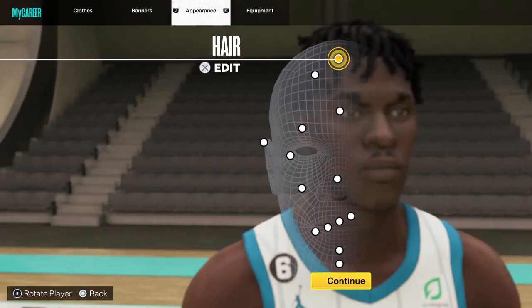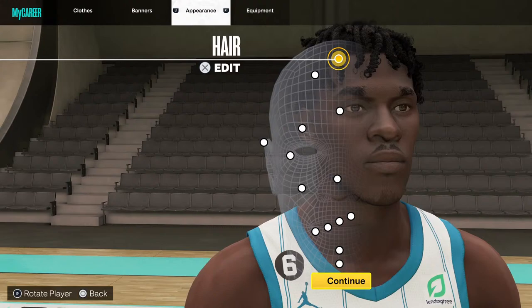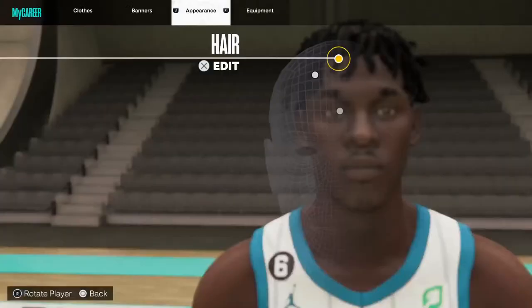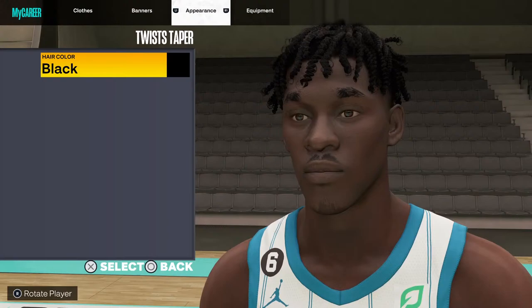We could be doing Jalen Duren face creation. Jalen Duren face creation is right here, so you would choose the dude with the dreads — right here. Beside this dude and below this dude, you go choose this face creation right here. So we're gonna get twist taper. Jalen Duren's got a little dread, so hair color: black.